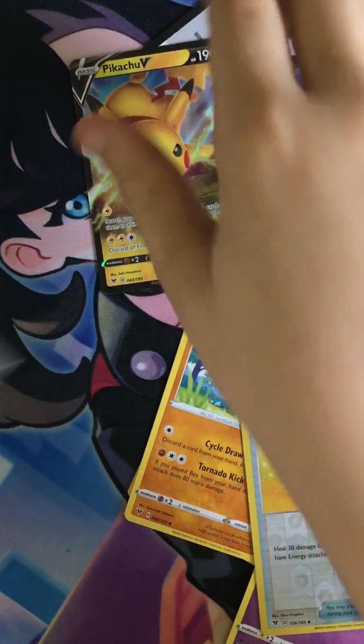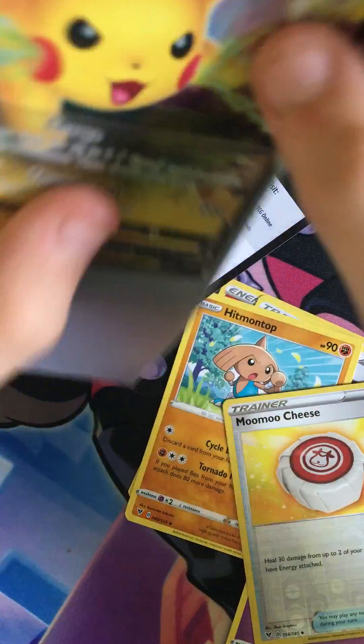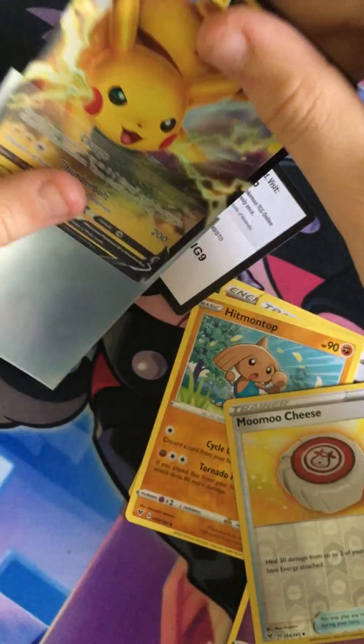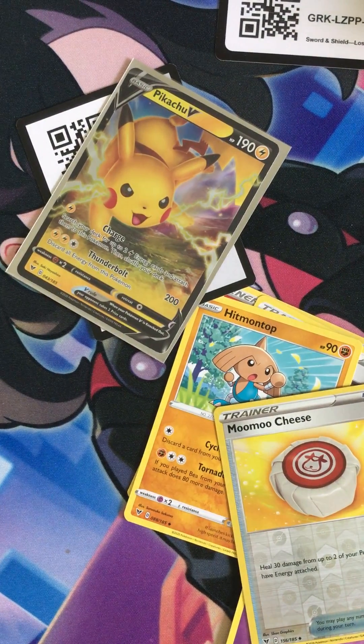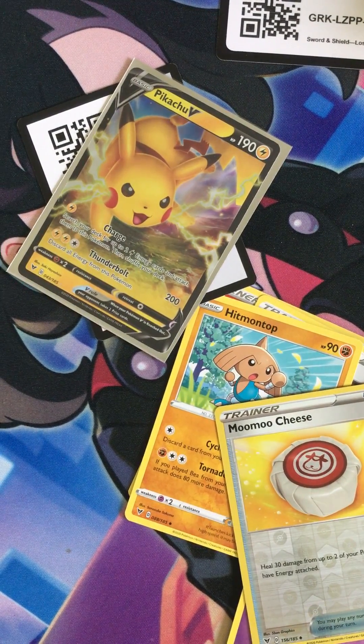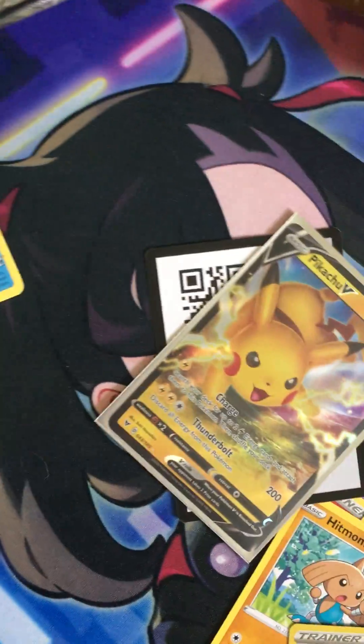Pikachu! Bam, just like that! Vivid Voltage — oh, it's in really bad condition, all beat up on the edges. I don't know what happened to it, but Vivid Voltage saves it! Bam — that's a W right there. Vivid Voltage saves the day! Woohoo!